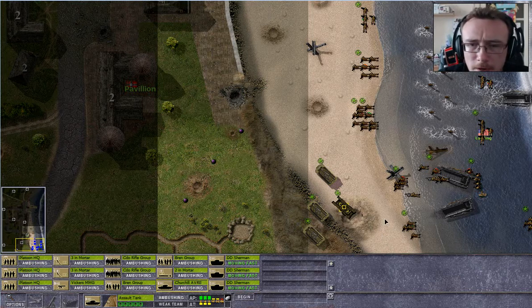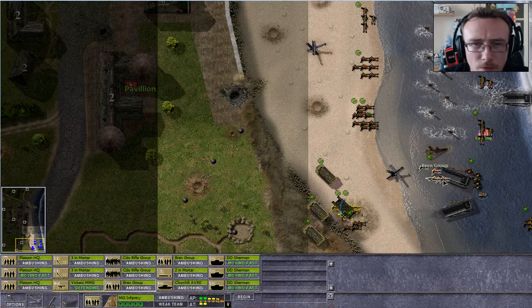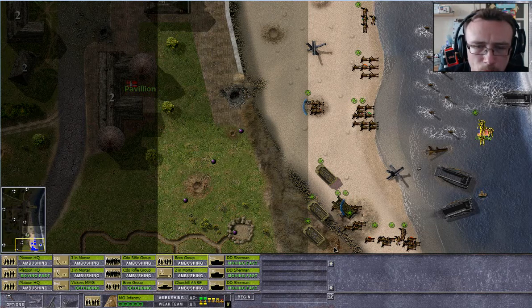Sorry — a bit of hay fever and a sore throat, so there might be a little more coughing than usual. Let's see if these guys can move fast. I'm just going to rush it. I'll put the Vickers in defensive mode, and the Bren group here also goes in defensive mode in this little crater. I want to get most of my people off the beach as fast as possible, so let's huddle the mortars together. At least they can move if they're on the beach. Let's get these guys behind the tank and move fast towards the trenches.